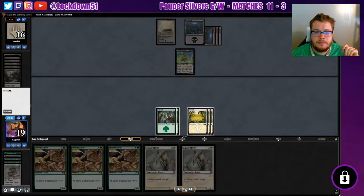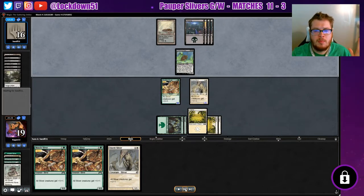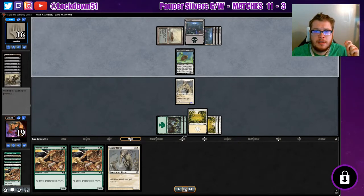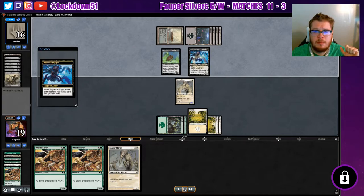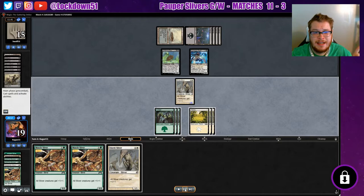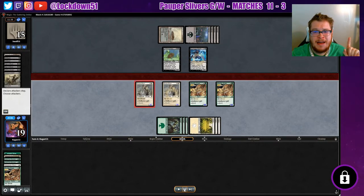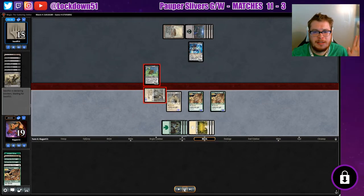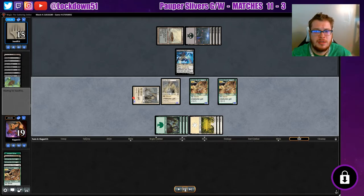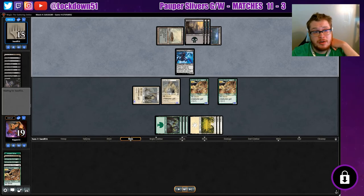Time to start dropping lords — hope for the best. If one dies I'm fine, we've got three more in hand and we'll get completely out of range after that. Removal comes — we sacrifice our Muscle Sliver. At this point I feel like he's out of removal since he tapped out for his Phyrexian Rager. We draw a sixth land, empty our hand, and get a nasty board — a bunch of 5/5 Slivers. Beautiful. We're out of range of those minus two minus twos; edict effects aren't a huge deal when we have tons of big creatures. He's used up so much removal, he's in a really tough spot. He unearths, cycles, looking for answers.